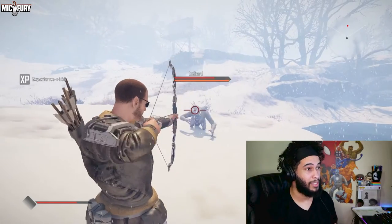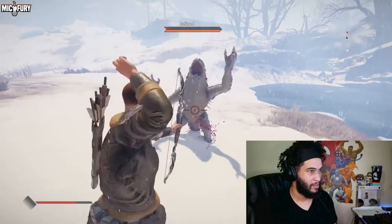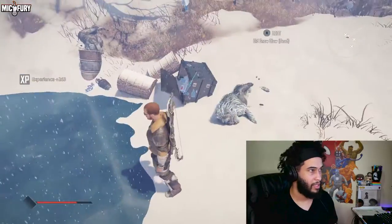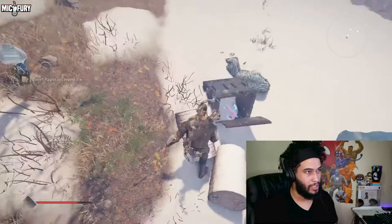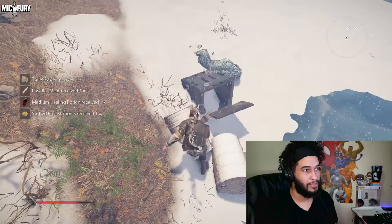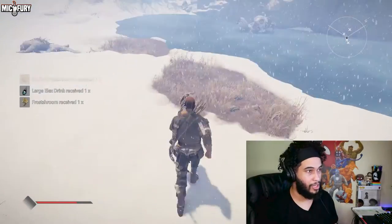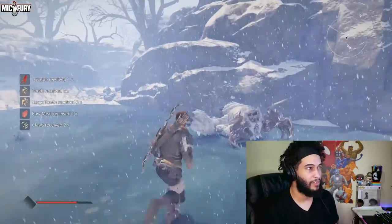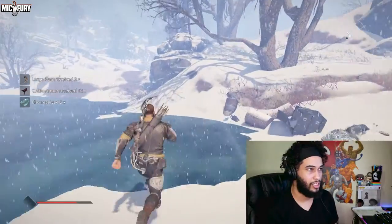And there you guys have it — that has been Phantom Caller. You can also grab a large potion from across the lake. It is the best — it's a must-have if you're going to run a range build because arrows are so easy to come by and it just does absurd amounts of damage.